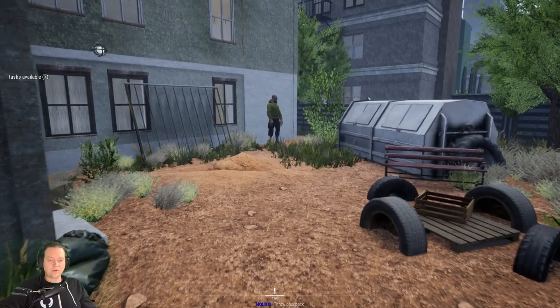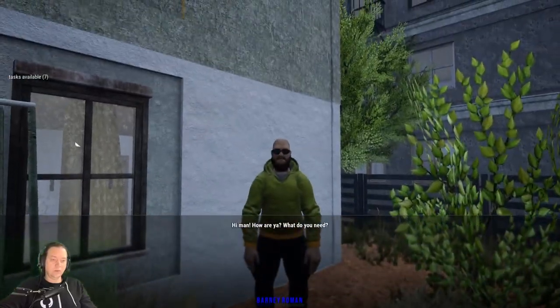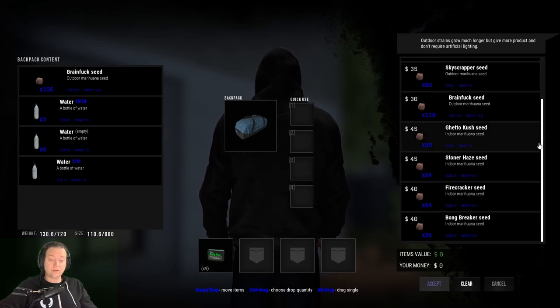To benefit from this strategy you will need to be level 15, which is when you can unlock the ability to contact Barney Roman, who sells you the marijuana seeds that you can grow. The cheapest and easiest way to get started growing marijuana is to buy one of the outdoor strains: AK420, Dubai Sativa, Skyscraper, and Brainfuck.